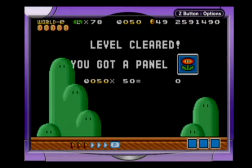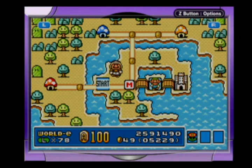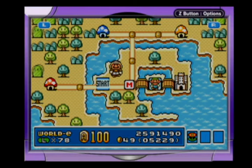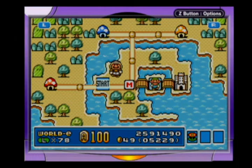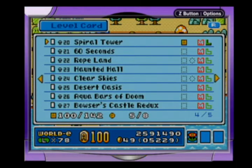Sometimes coming into these levels with only a vague memory can be a bit of a disadvantage. Anyways, that's going to be the end of today's episode. Join me next time as we take on the aptly named Mushroom Level 21: 60 Seconds. This has been Super Luigi Brothers 3 World E — I am Blind Matcha and I will see you guys later.